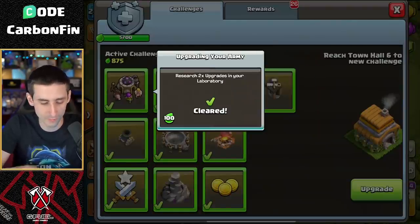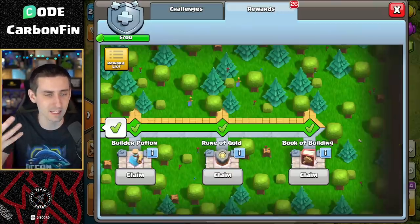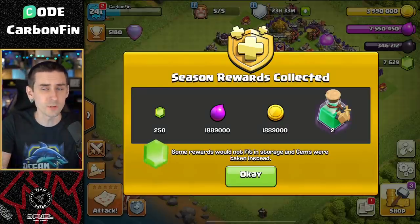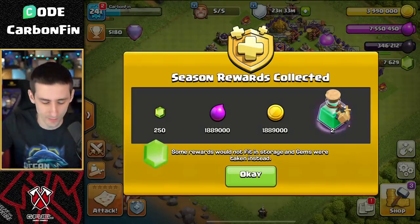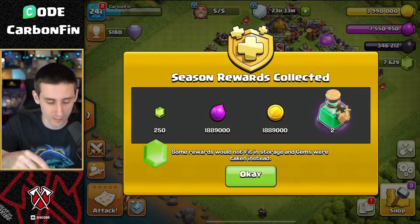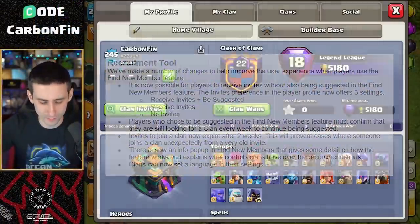Challenges include things like upgrading Archer Towers to level 4 or completing two research upgrades in your laboratory - these starter challenges really help your lower town halls out. Once you upgrade to Town Hall 7, all of those rewards will automatically be collected if you didn't collect them. Some will get converted into gems - 250 gems plus all that elixir and gold right there.